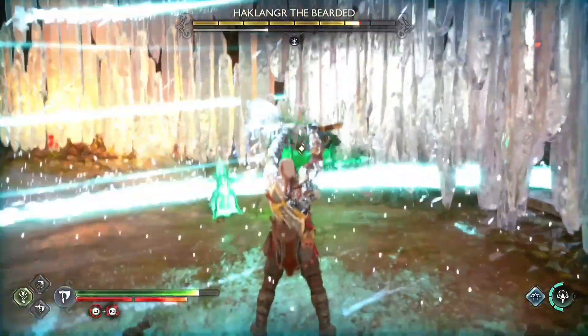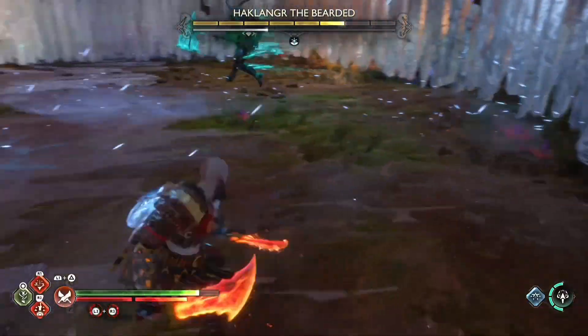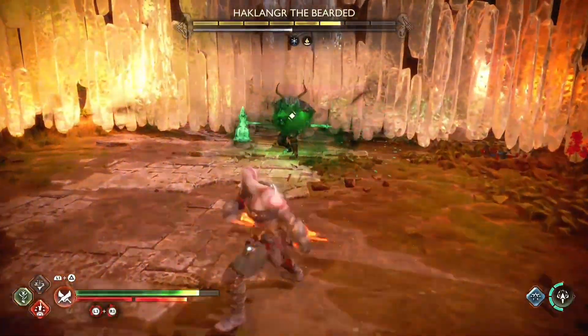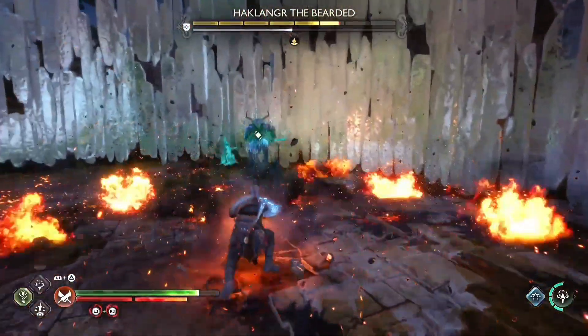Now he is alone and he doesn't have any magic moves right now. He has a big hammer and he loves to hit us with it, but his moves are not that difficult to deal with — I can parry them and I can also dodge them.